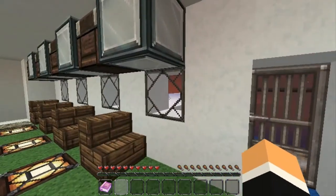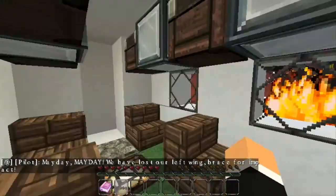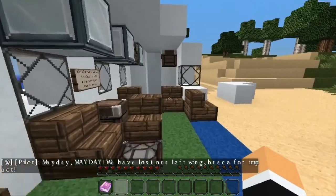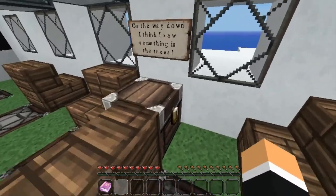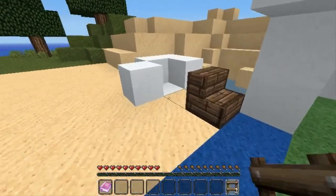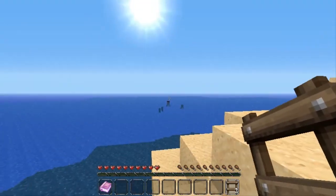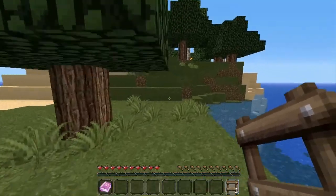Let's press that button. Ooh, got my wings! Mayday, mayday, we have lost our left wing — brace for impact! Now we're on the island. On the way down I think I saw something in the trees. There's a ladder. It doesn't look like there's much reason to leave the island, so I don't see why someone would want to.